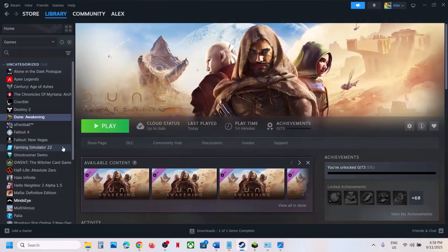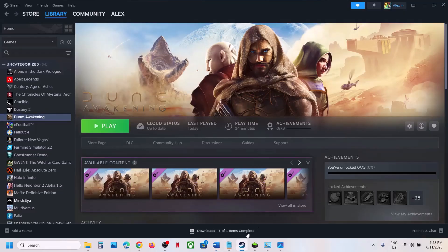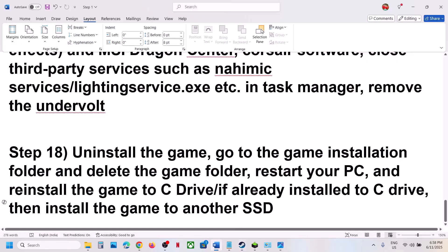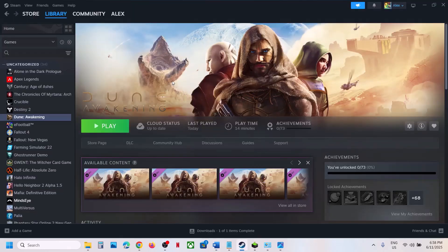The last step is to uninstall and reinstall the game to a different drive. Right-click the game, select Manage, click Uninstall. After uninstalling, go to the installation folder and delete the game folder. Restart your computer, then install the game to the C drive. If it was already on C drive, try another SSD and check. One of these steps should help you run the game successfully on your Windows computer. Thank you so much for your time — please like this video and subscribe to my channel.